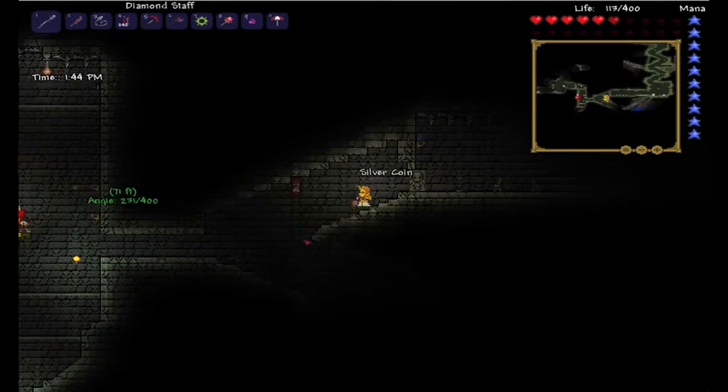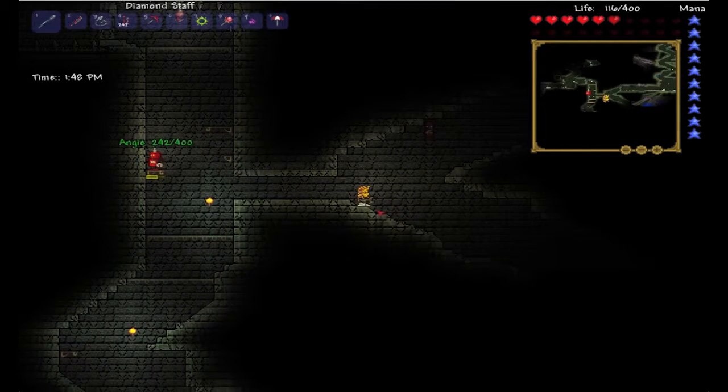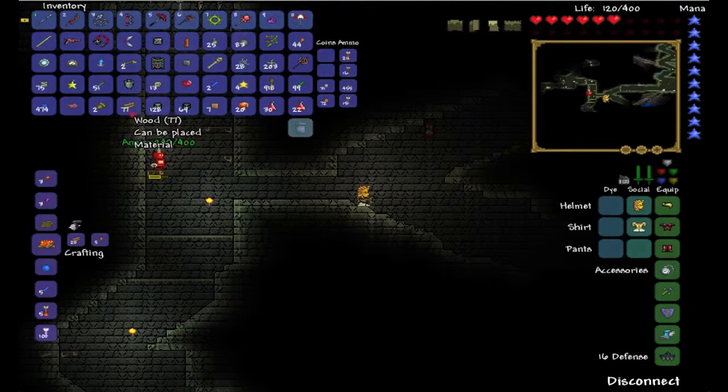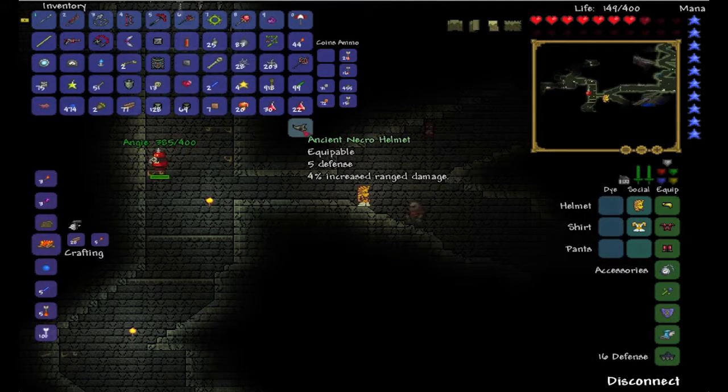There's a bunch of chairs down here, what in the world! Come on — ooh, a necro helmet! Come on, move this way, move this way.